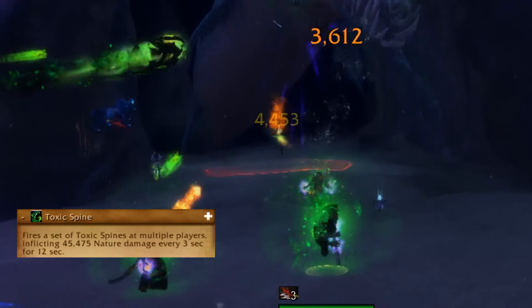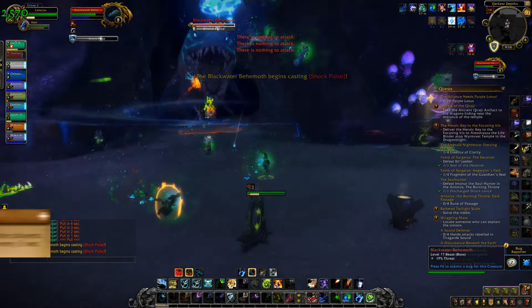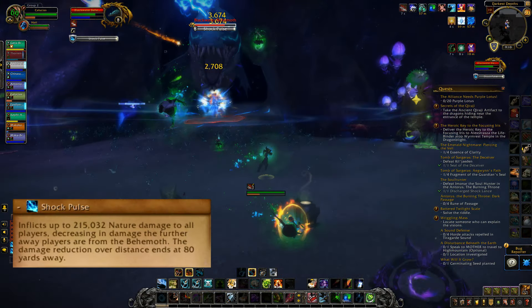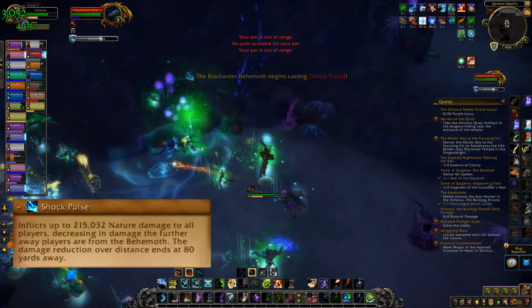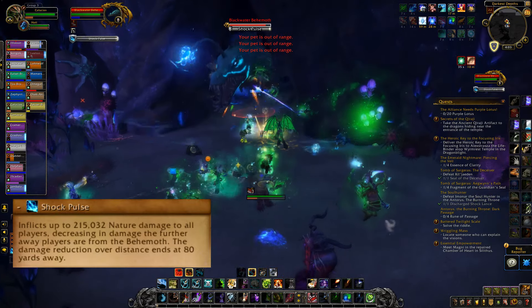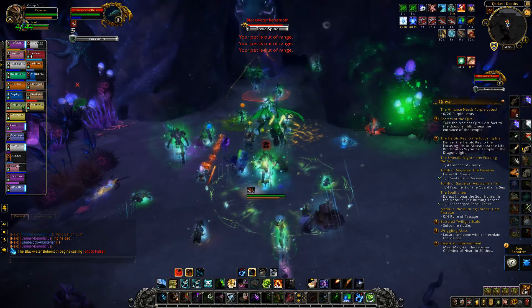Toxic spine randomly happens, dealing small ticking damage to everyone over 12 seconds, so healers be aware. Shock pulse will randomly happen, pushing players back and dealing less damage the further you are away — but do not fall far enough back to where you're over the abyss or you'll die. Try to stay within 25 to 35 yards from the boss.